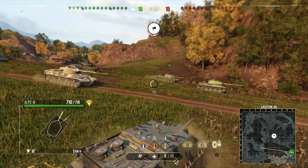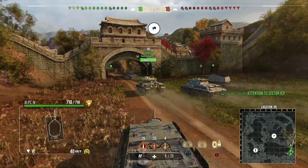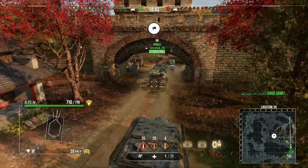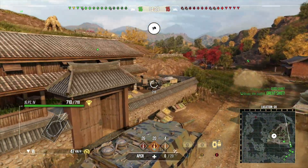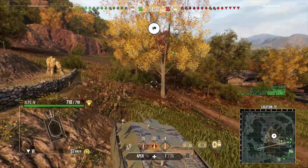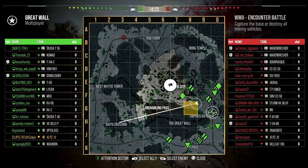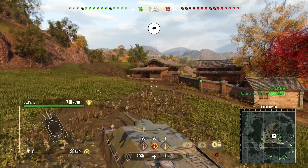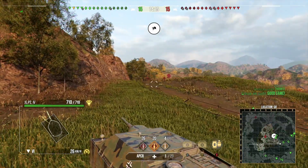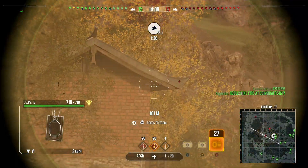The next game is on Great Wall, which is a tier 8 match so we have to play carefully. We want to make sure we're not getting spotted straight away because with 700 hit points we can be two-shot by some tier 8s, or even one-shot by a TD. We need to get a good idea of where enemy tanks are going before committing to a flank.